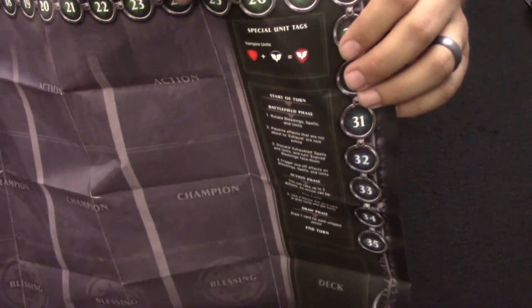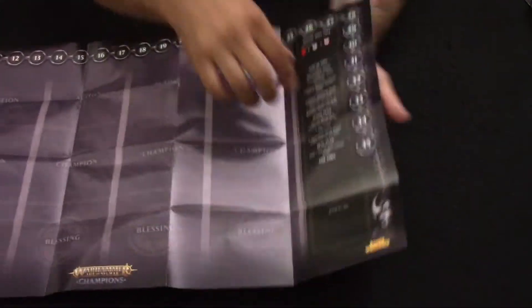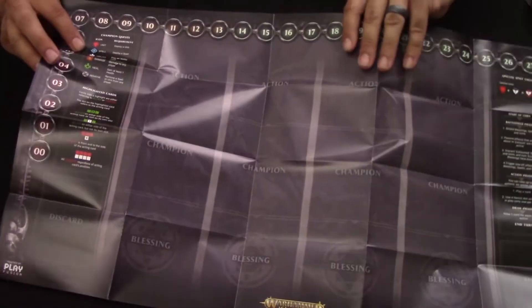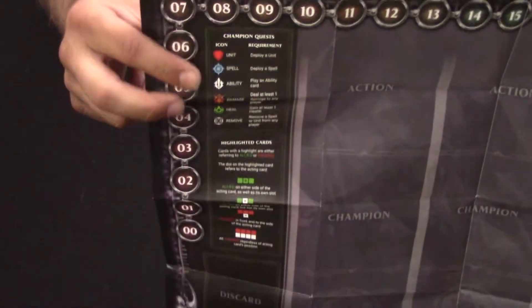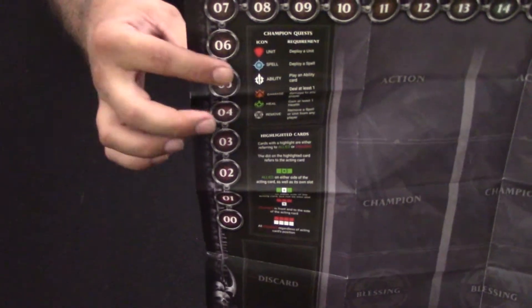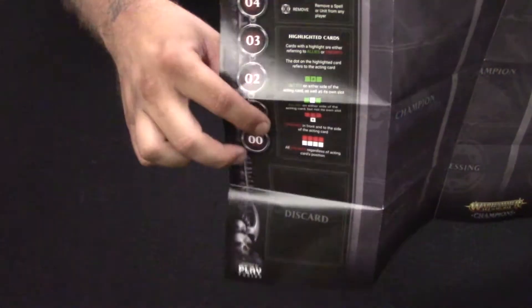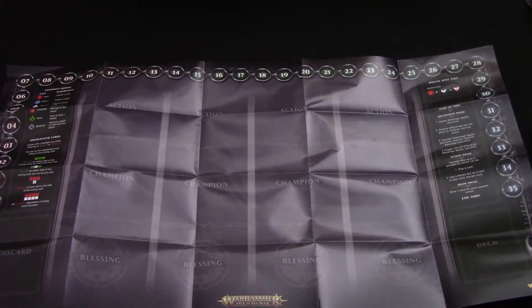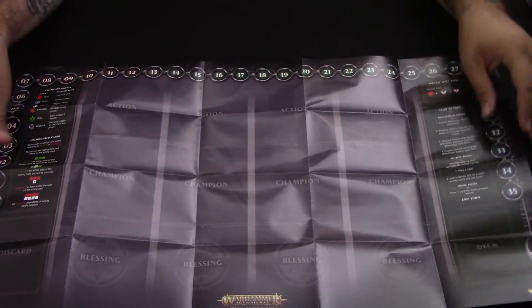It's got the turn structure for the game, a spot for your deck, numbers along the top and sides to keep track of your life, and little icons for the champion quest that tell you — on your champions — when you have to complete your quest objectives, what they mean, and what you have to do. There's also a description for the highlighted cards, which we'll go over on the cards. You can also check out the Warhammer Age of Sigmar Champions channel where they cover all of that too.